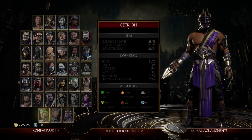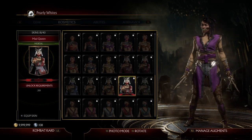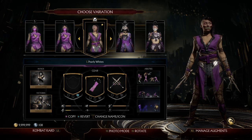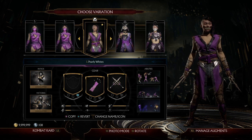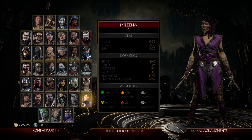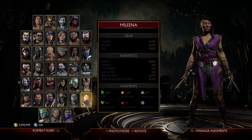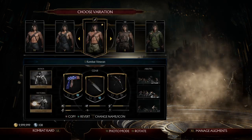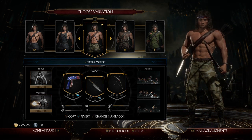As you can see, Rain doesn't have his classic outfit and Melina does not have hers anywhere just yet. So as soon as those come out I will be sure to update you and create videos for classic Melina and Rain. But anyway, today's focus is going to be on Jon Rambo, and each of my variations except for my main one is based off of one of his appearances from the films.